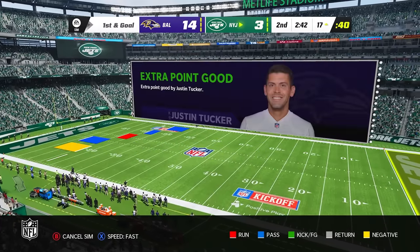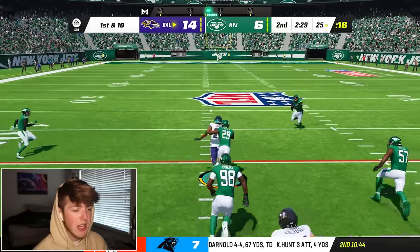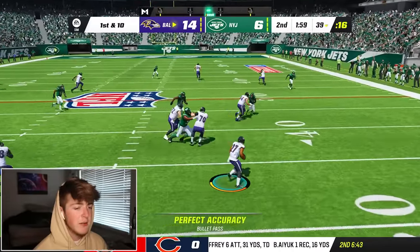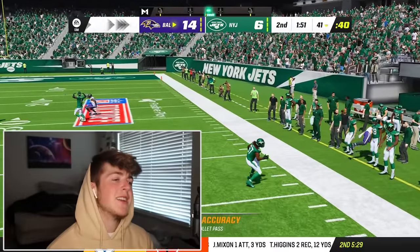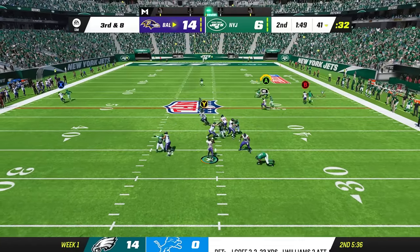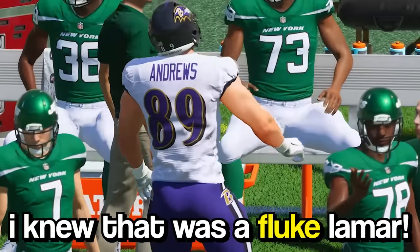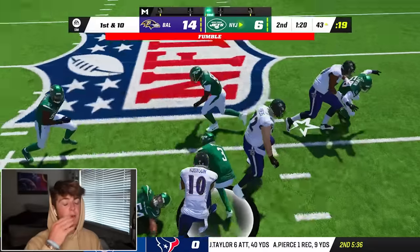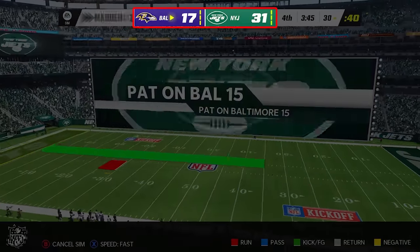Unfortunately, the Jets would march down and score more points, meaning Lamar Jackson and the offense would have to respond right away. We went back to the J.K. Dobbins route because that was working. But the defense eventually figured him out and I was forced to pass. Mark Andrews was wide open, so I decided to run the play back — and he actually completed it! I built up so much confidence that I even tried a QB blast, and yeah, that was a quick summary of game number one.